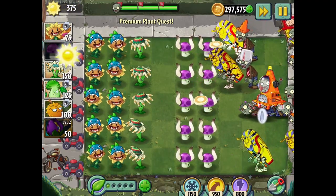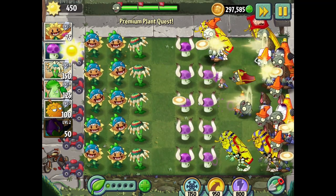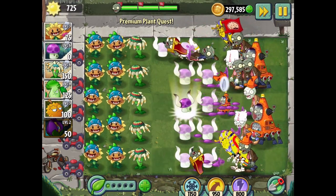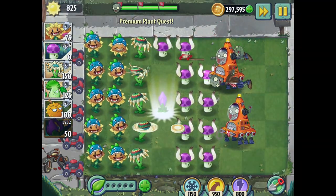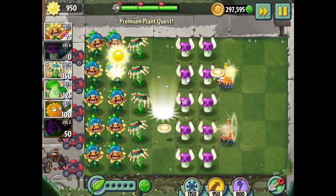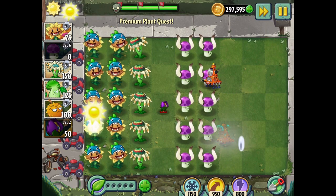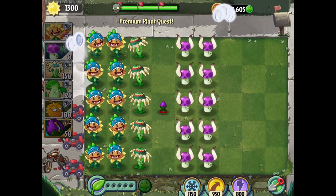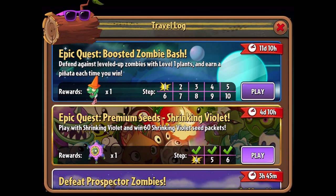It does do plant food — it shrinks everyone on the whole map. I forgot about that, that's a really awesome feature. Everyone shrinks in the surrounding area. This one's a little bit easier for me than previously, so I'm pretty happy about it. If I can put out another Shrinking Violet, I can do it. I'm going to have to put them in the back. These mushrooms shredding through these guys will be fine. We're only eight minutes into this video — I'm storming through. If you have these premium plants and want extra seed packets, it doesn't take too long to do this. These are yours for the taking.